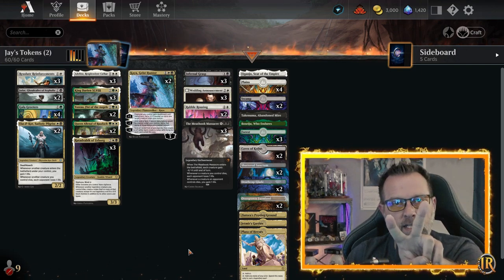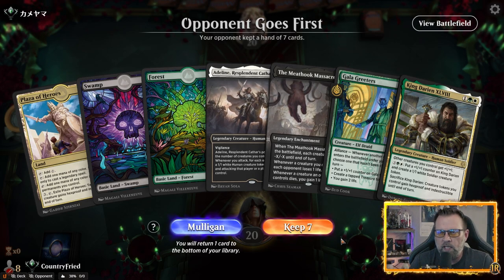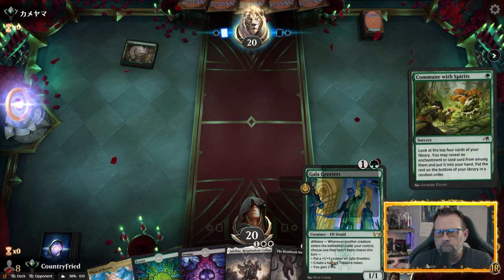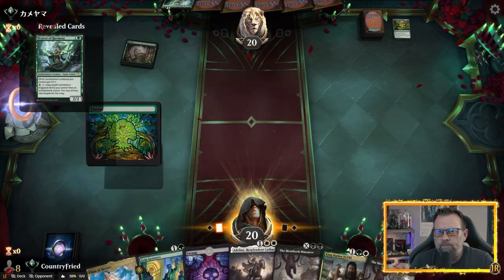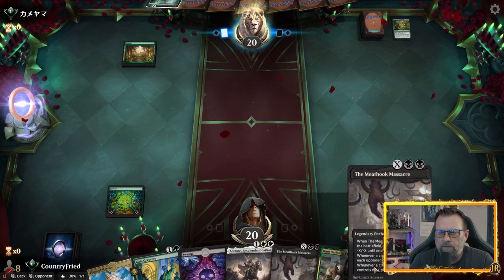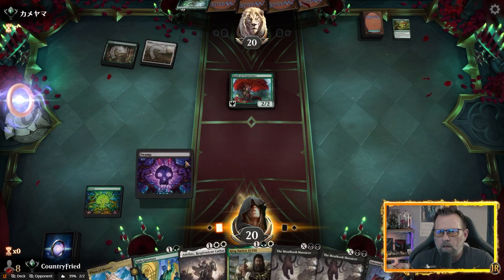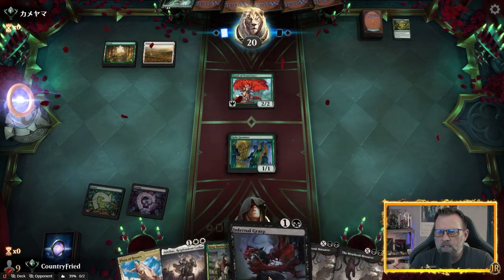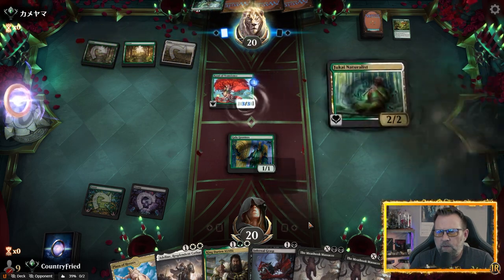All right, the gameplay starts now. Here comes some Abs and JVillain tokens! Opponent goes first. We have a two-drop into a three-drop; we need to get another white source for Adeline — we'll keep. Okay, so green stuff — Terra Sunder and things like that. We're going to be in trouble — we need another Swamp fast.